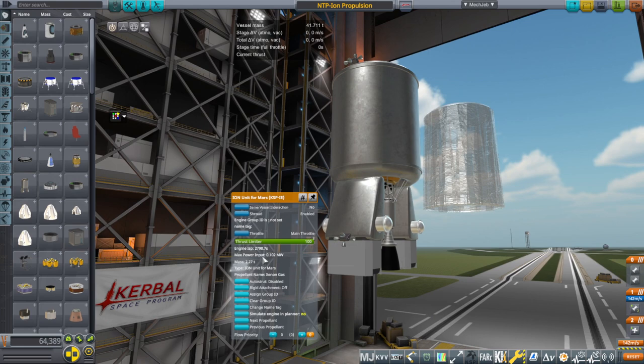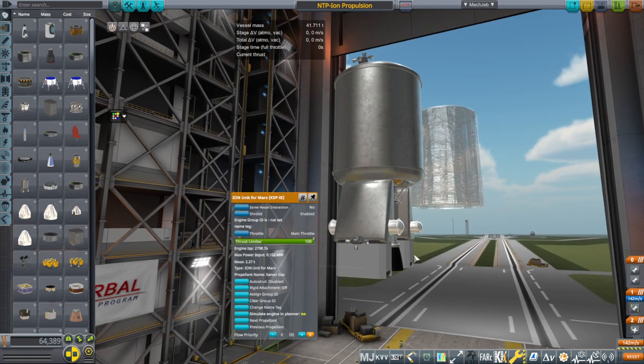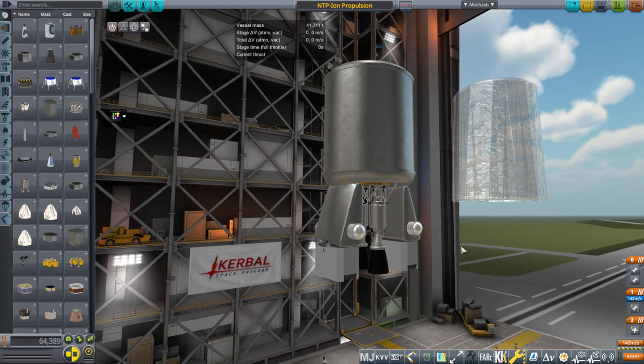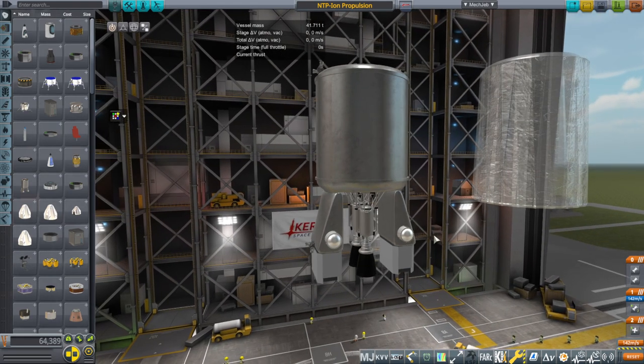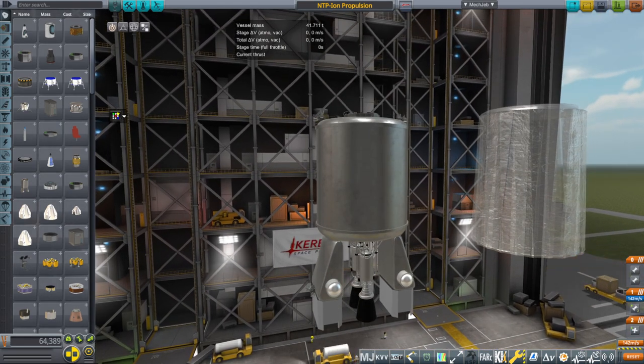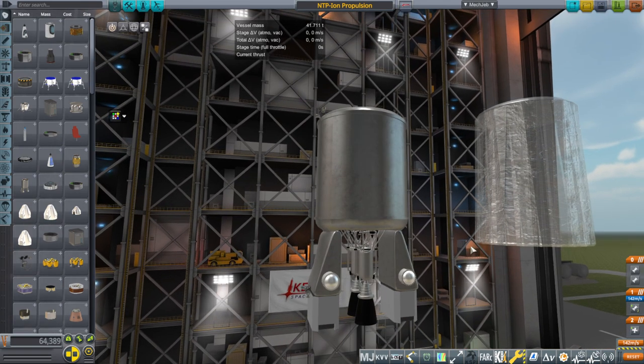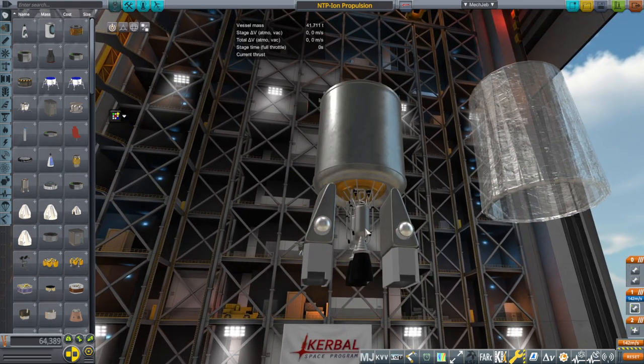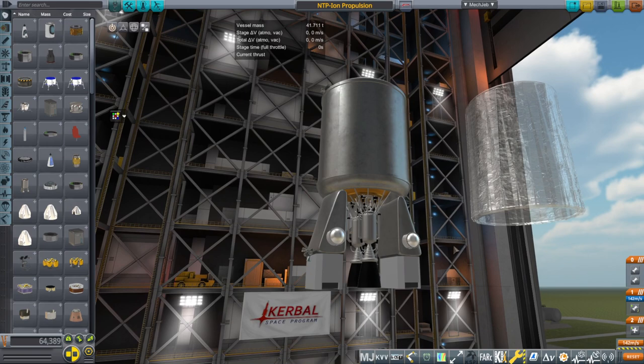Hopefully. It says max power input 102 kilowatts — that's what that translates to. So each one of these pods has 200 kilowatts and that should be enough. This is independently powered; it doesn't need to rely on our solar panels, because the solar panels have enough of a time just powering the HAB. We've had a lot of power problems — hopefully this will help those.